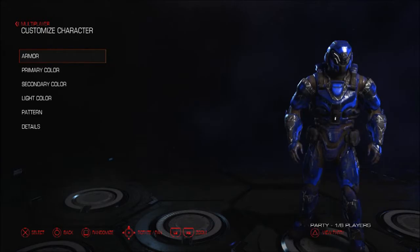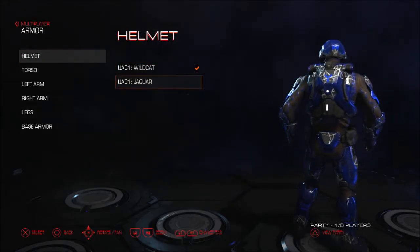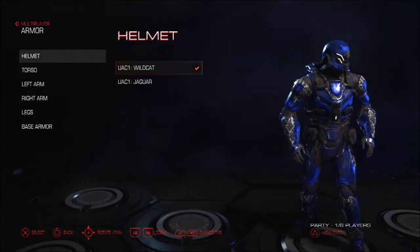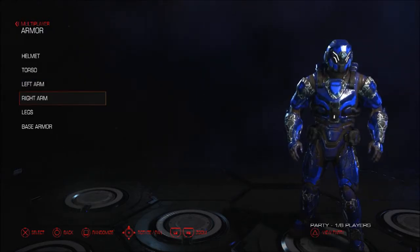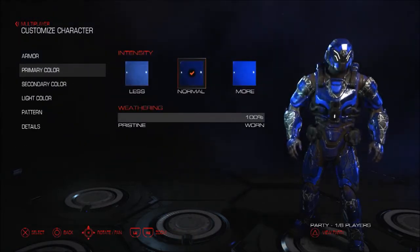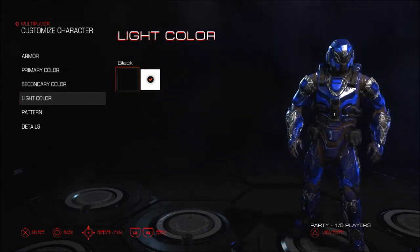Okay, customization. I've already pre-customized it, but you have a choice of helmet — Wildcat, Jaguar — they don't really look any different. Then torso, left arm, right arm, legs, and base armor. For colors you have a choice of seven, and you can choose a lighter or darker shade. You can also choose a light color — there are only two: black and white.